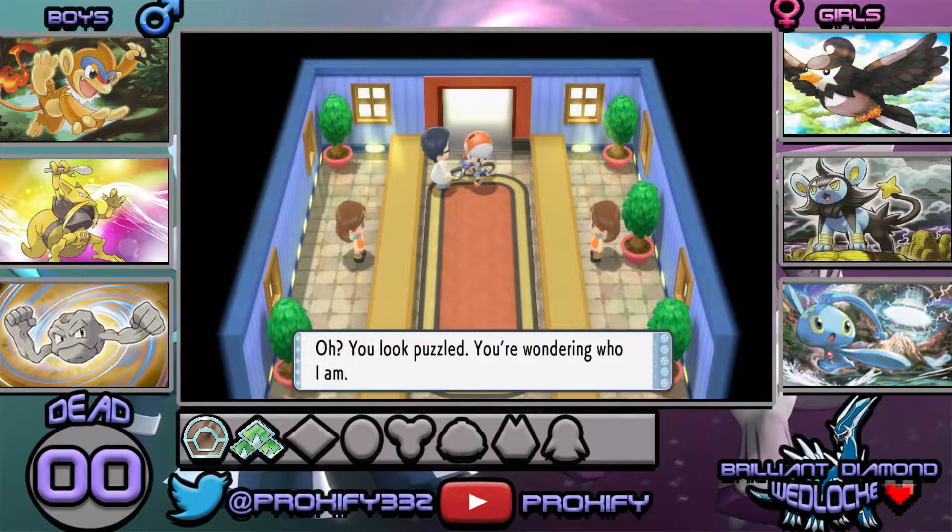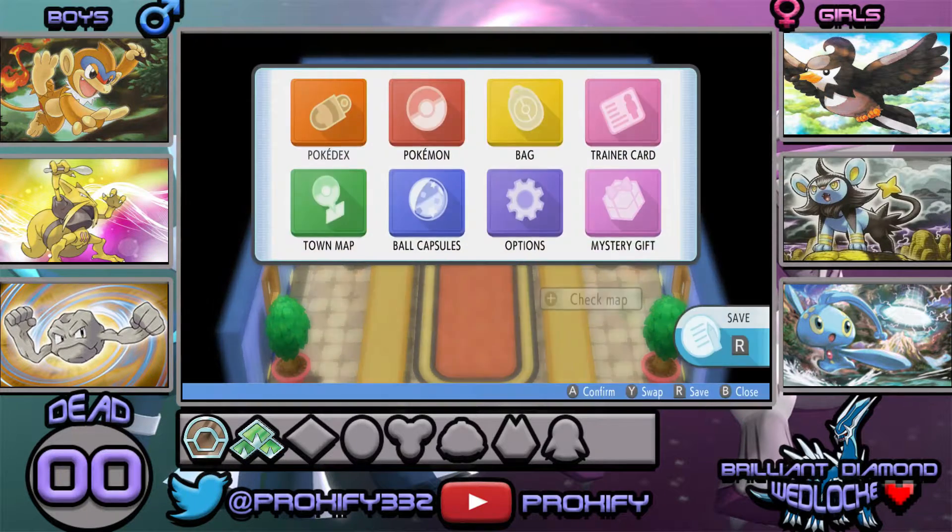So now you're wondering who I am — I'm Professor Rowan's assistant, Dawn's father. I think we can actually meet Dawn's father in Sandgem Town if you want to do some exploring, but this is the first time we get to meet him. He asks how many Pokémon we've met — we've met 42 Pokémon. Professor Rowan should be delighted. And we got a Rare Candy! Not bad at all — our very first Rare Candy, which is going to be pretty handy.